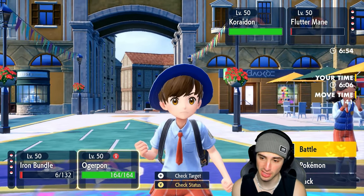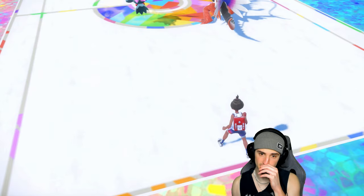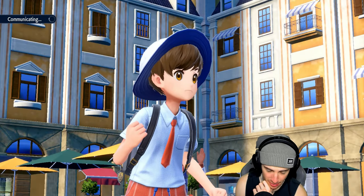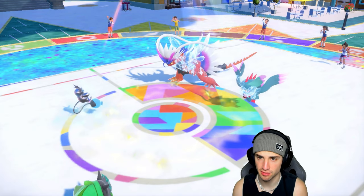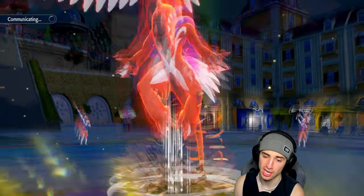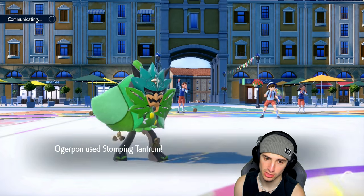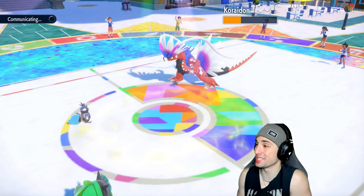I could Encore it into Protect but I'd rather go for Icy Wind and Stomping Tantrum into Flutter Mane's slot — slow down Koraidon and hopefully KO Flutter Mane. They protect Flutter Mane, so Icy Wind flies and does a massive chunk of damage onto Koraidon. Koraidon outspeeds me — wait, it's got a Clear Amulet! Collision Course comes out and we soak it. Why did they go into Collision Course there? Now Icy Wind should KO Koraidon.